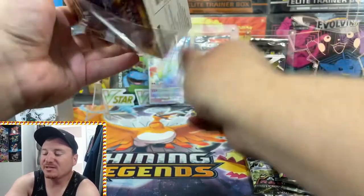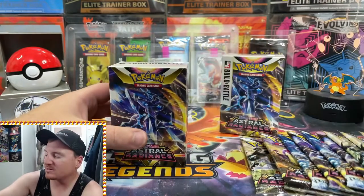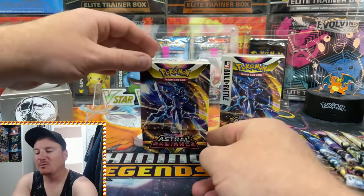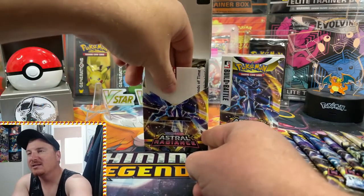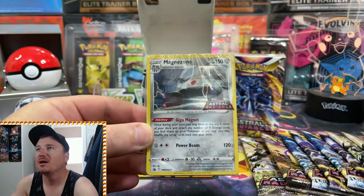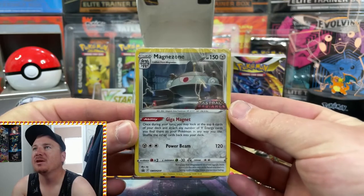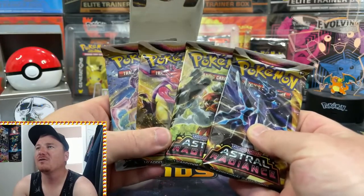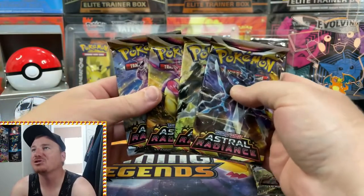We got these on the pre-release but we weren't able to open them on pre-release, so we were holding them out until we had some time to record the opening for you guys. Now that time has finally come where we get to crack into our very first boxes of Astral Radiance. Let's see what our very first pre-release promo for the set is. We got the Magnezone with the Astral Radiance stamp — that is pretty epic right there. And inside the Build and Battle we got our four booster packs.